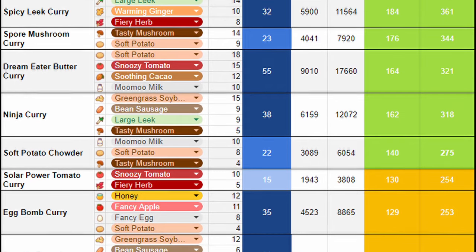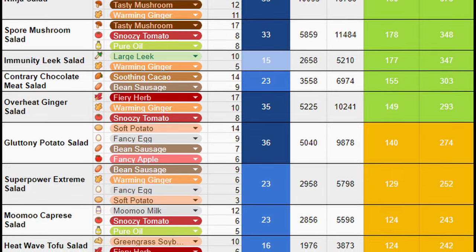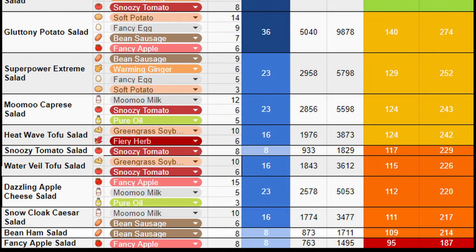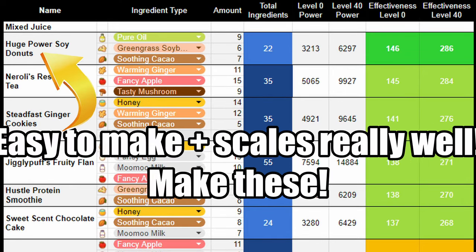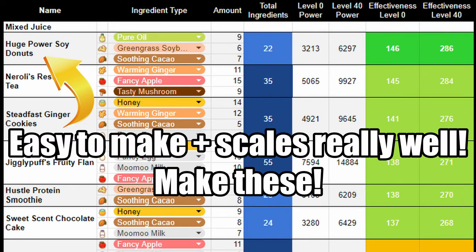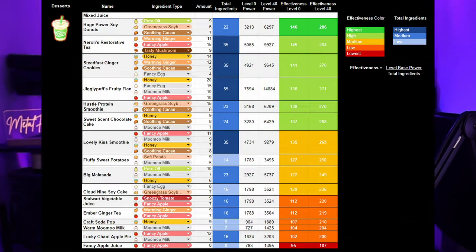I have three infographics for you that cover the scaling of dishes. Generally, a dish that has more ingredients or rarer ingredients is worth more points, and as they scale through the levels they get more and more points added. But surprisingly, there are a few meals that don't require too many ingredients that actually scale very well as they level up. So it's important to know this because they're the ones you may want to focus on. Screenshot these infographics to use them for your meals.